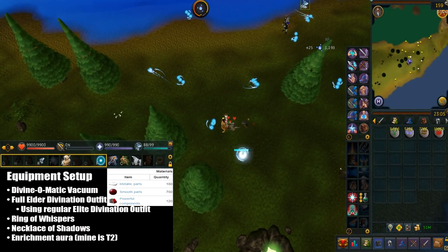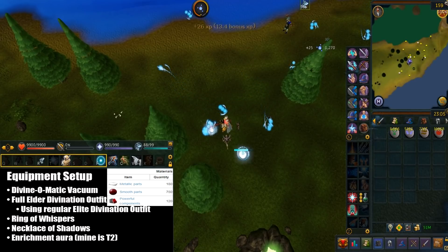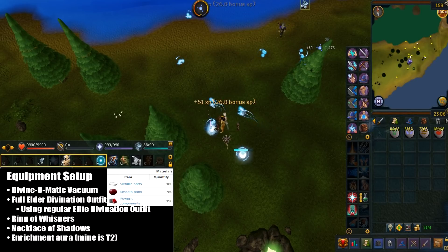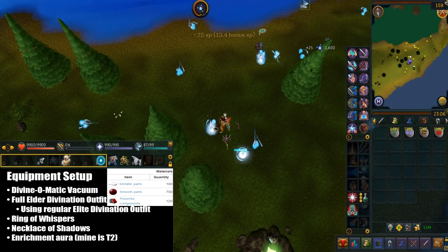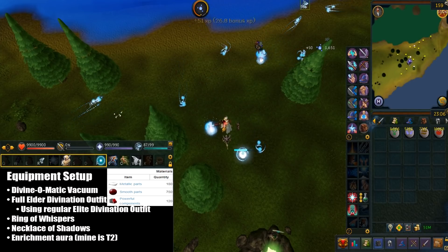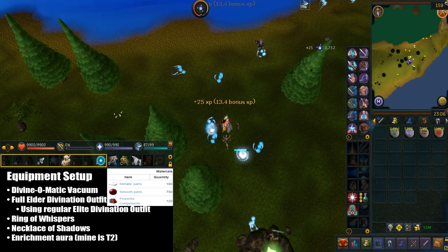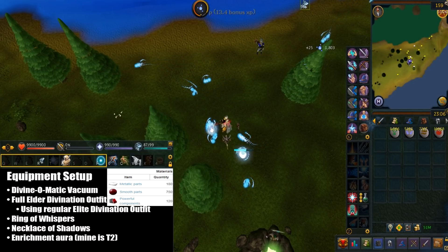Here's my equipment setup. First and foremost, I have the divine-o-matic vacuum. Here are the materials required to craft it: you need 120 powerful components, 180 metallic parts, and 750 smooth parts. After that I'd suggest getting the full elder divination outfit. I only have the regular elite divination outfit, which is basically a treasure hunter reward and should be obtainable in game soon. What this outfit does is give a 7.5% chance of harvesting 2 memories at once — the regular elite divination outfit only gives 5%. There's also a 5% chance you can harvest 5 times the energy, which can really be helpful.